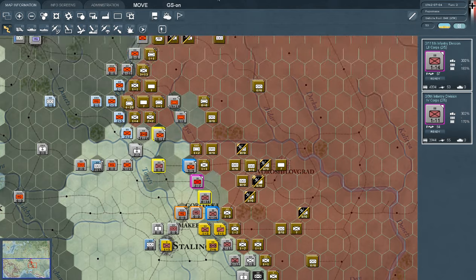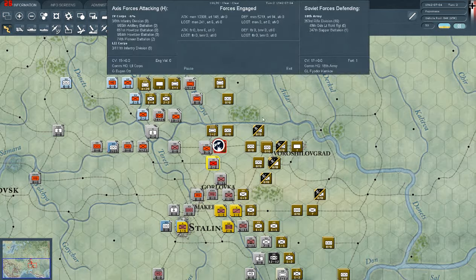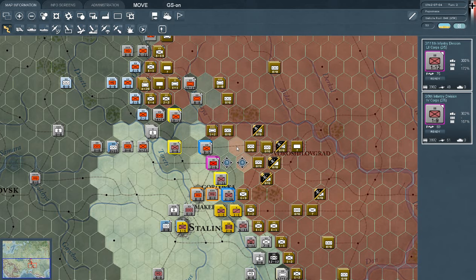We can now attack this unit as well, without too much effort. Lots of routed units — really good news. We can actually start maneuvering towards their airfields and take them out at Voroshilovgrad — which is probably named after General Kliment Voroshilov. The KV-1 tanks were named after him, so it's probably a renamed town. Interestingly enough.